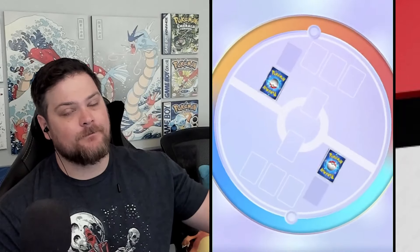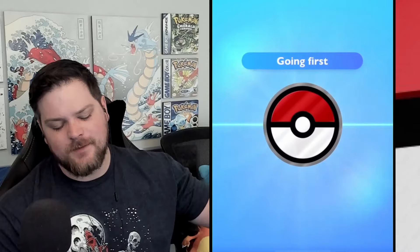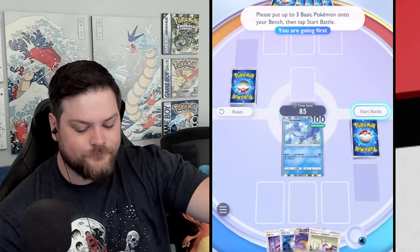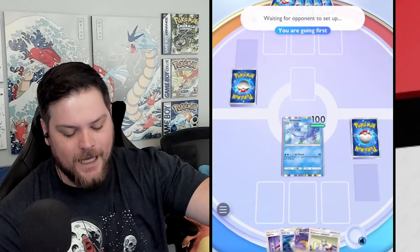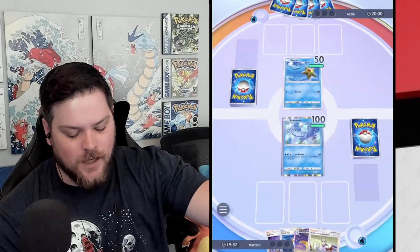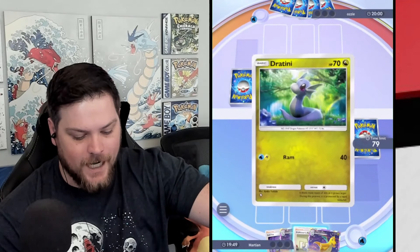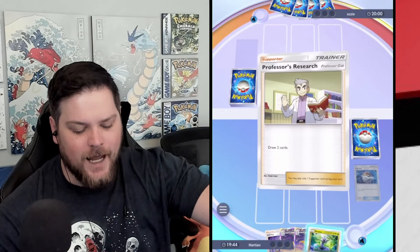Not gonna lie, I like this version a lot better than the Weezing version. Weezing ended up being pretty clunky, especially because the Koffings and Weezings can never attack, and the Koffing doesn't have high HP until it evolves. Articuno starts off with high HP, and I don't need to use my Supporter to get it out of the active position — I can X-Speed it. And it also has the ability to attack, whereas Weezing will never attack. I think I like this build better.